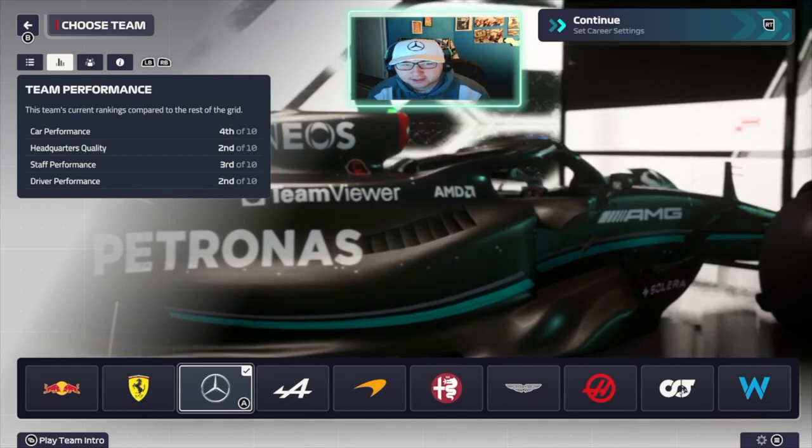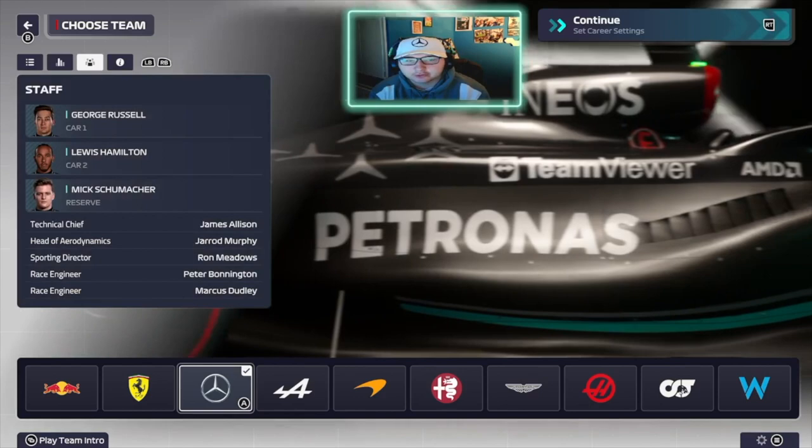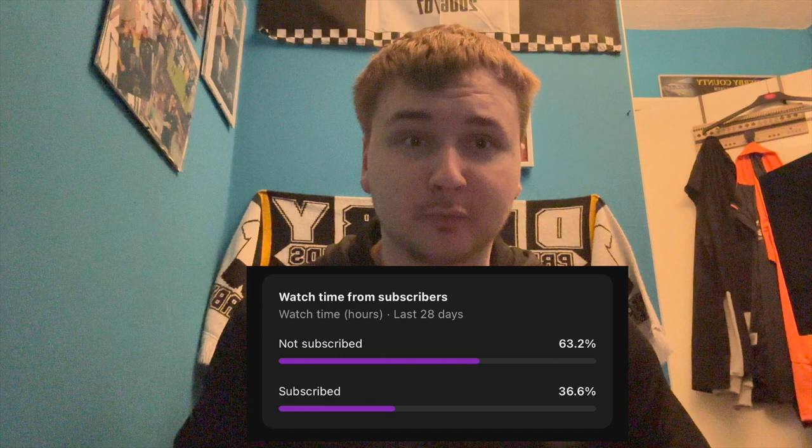As you can tell by the rankings on the left hand side, they have the fourth fastest car on the grid in F1 Manager. They do have two really good drivers in George Russell and Lewis Hamilton, and a good reserve driver in Mick Schumacher. We're going to see what we can do with this team heading into the 2023 season, aiming to make them championship competitors for 2024.